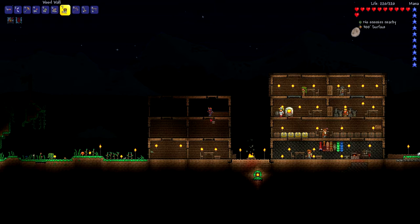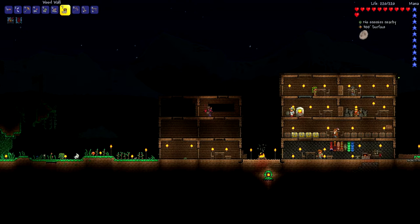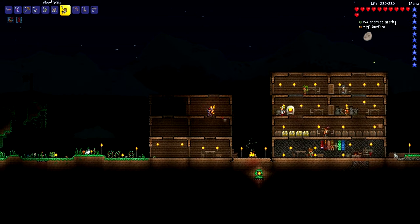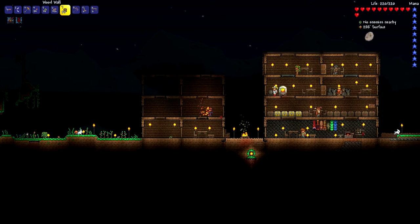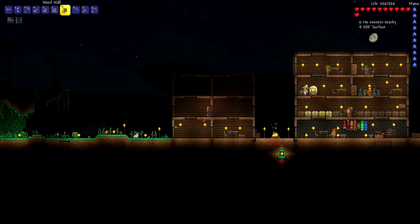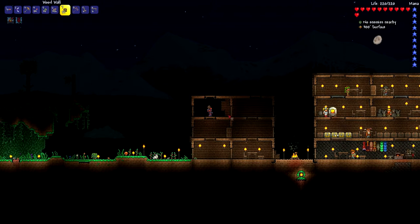We got a pet grasshopper in here. It's adorable, it's wonderful. Everyone be happy with life. I've got to be very careful because it would be easy to miss placing wood in some of these spots. In fact, I definitely did miss placing wood in some of these spots. Look at this crap. There were no walls in these planes of existence.